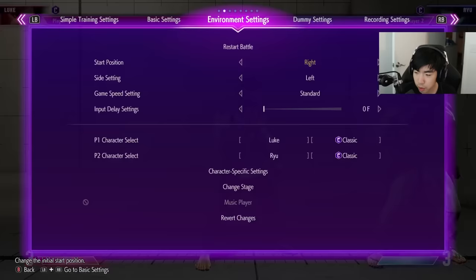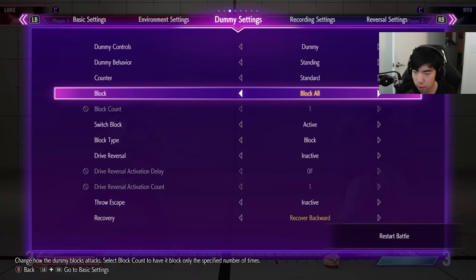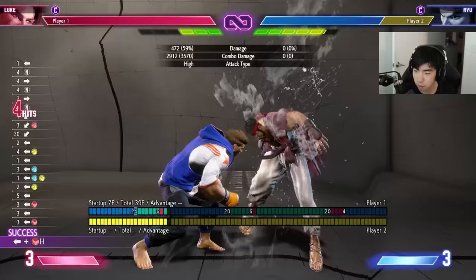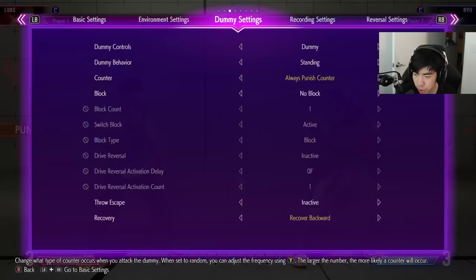Then you can go for a throw. In terms of drive impact combos in the corner, you can go for suppressor into the charged flash knuckle, into fireball, into DP. Mid-screen on punish counters you can just do crouch fierce. Also on punish counter, if you want to cash out, you can do something like this.